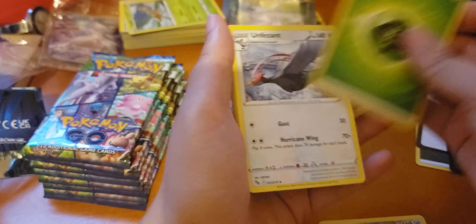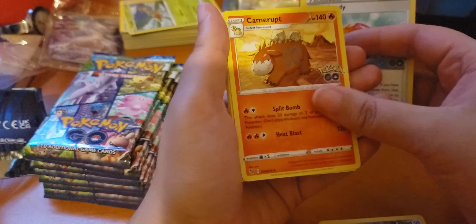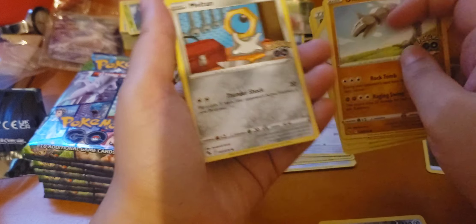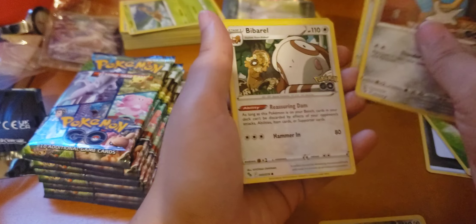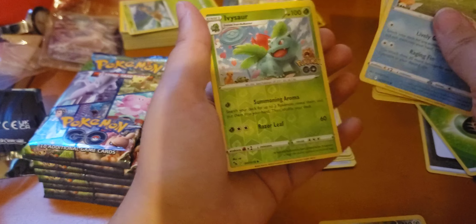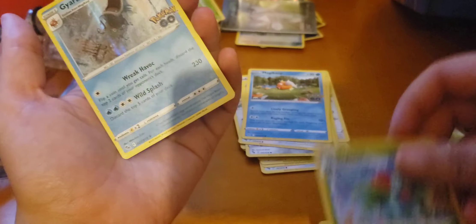Youth Energy, Unfezant, Trainer, Camelot, Bidoof, Onix, Meltan, Fibbered, Magikarp, Reverse Ivysaur, and a Gyarados.